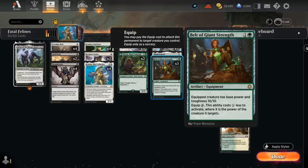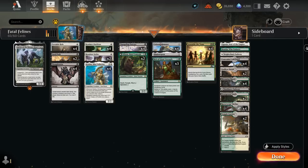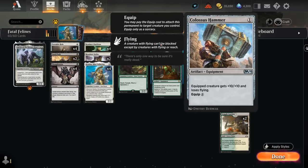We've also got a couple more ways to attach our equipment without paying eight mana, including the new Kemba's Outfitter — a one mana 2/1 cat artificer. Being a cat also synergizes with Kemba, and when it enters the battlefield we choose an equipment in play or in our hand, and it will perpetually gain the ability to equip for just one mana. So getting to move around our Hammer for just one mana is quite the upgrade.